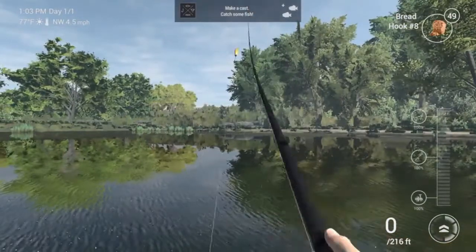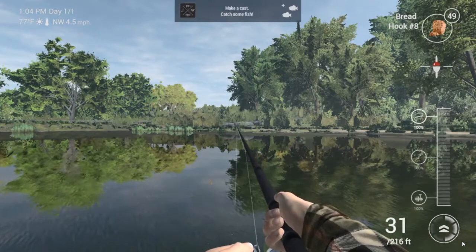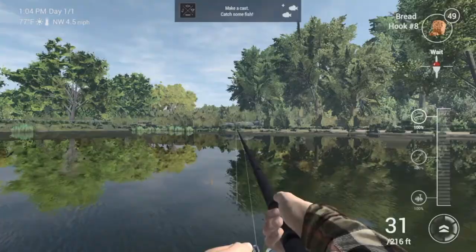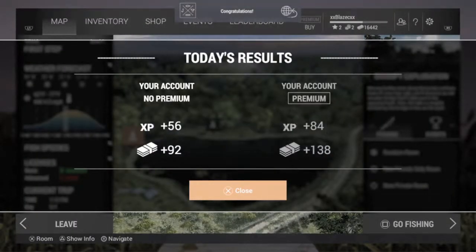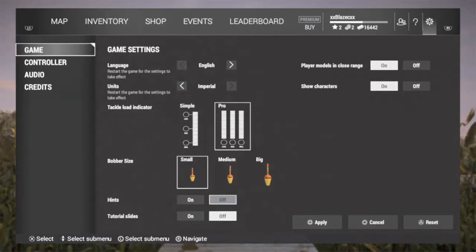This will be more of a beginner guide — the do's and the don'ts, and what you should do in the very beginning to have yourself in a nice position later in the game. When the tutorial starts, you're just going to follow along, and once you get through the tutorial, use L1 to go over to the little gear icon. In there, it'll say language and units, and tackle load indicator — change it over to pro. It helps you decide what you need to upgrade next with your current setup. Bobber size is preference only. Turn hints off, and tutorial slides off as well.